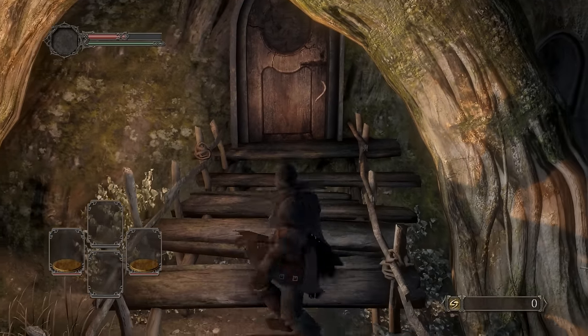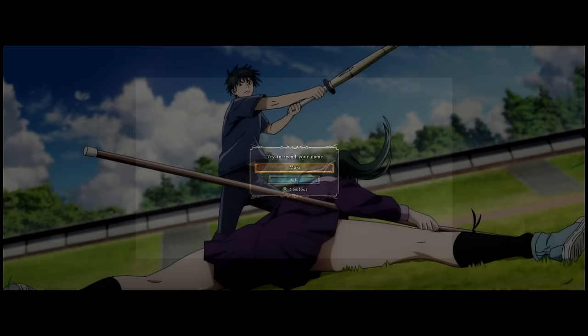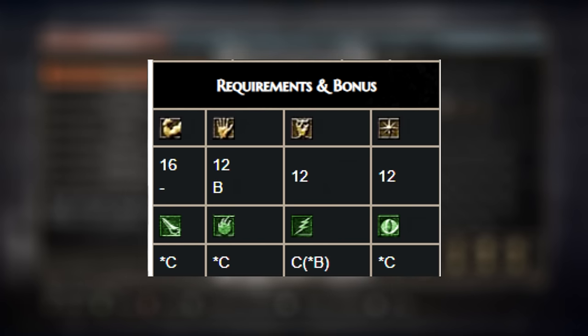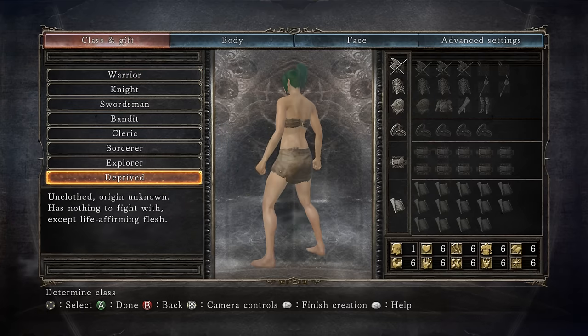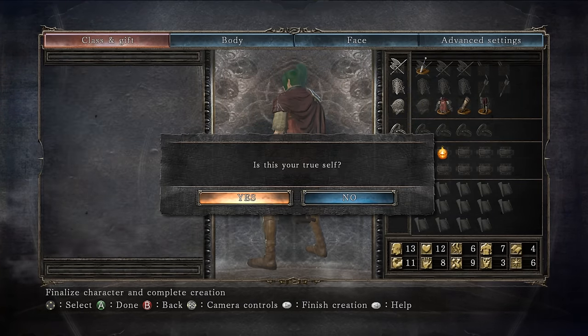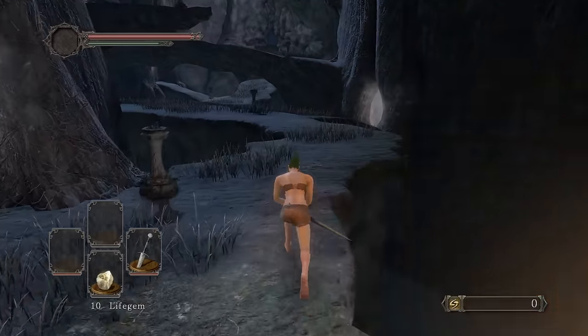Let's get into it, hopefully we can do some good damage and have some fun. The roaring halberd requires 16 strength, 12 dexterity, 12 intelligence, and 12 faith. I'm going with a knight today and choosing a bonfire aesthetic so we can get more souls later on.